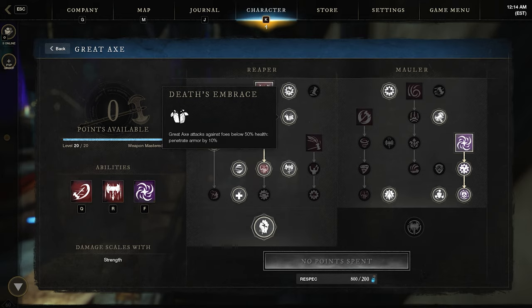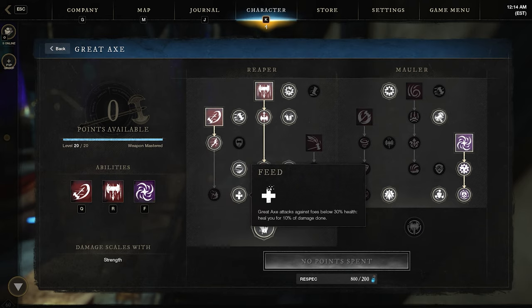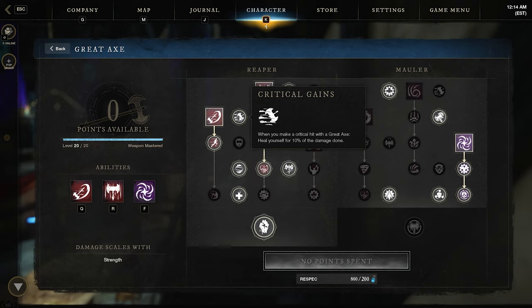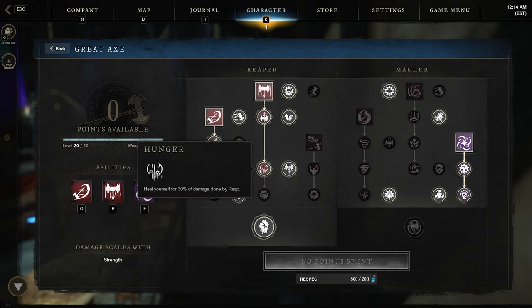Death's Embrace gives you Armor Pin on targets below 50% health. Critical Condition gives you 15% more crit chance against people who are below 30% health, synergizing with Feed, Keen Edge, and Critical Gains, which together give you lifesteal and crit damage. I took the first two Reap passives to increase its range and give it 30% lifesteal on hit, which is even better when you take into account that a lot of people you reap you'll crit because they're trying to run away. I chose not to take the last passive because the animation of pulling people in then spinning feels really long and risky.